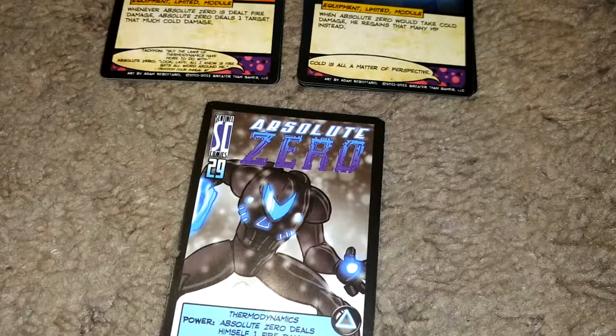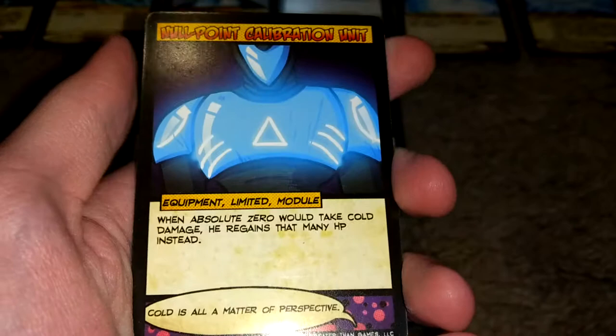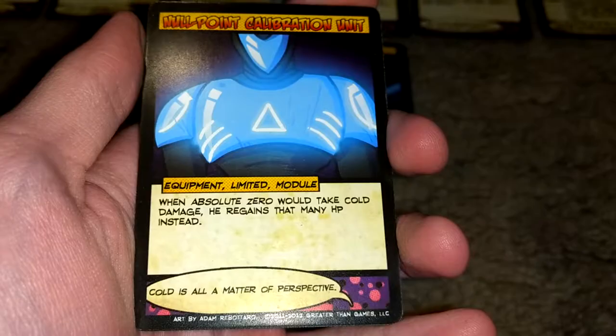His second module is the Null Point Calibration Unit. Whenever Absolute Zero would take cold damage, he regains that many HP instead. So he's also good at healing himself. There are four copies of this card, and they are limited, so don't even think about having multiple in play at once.